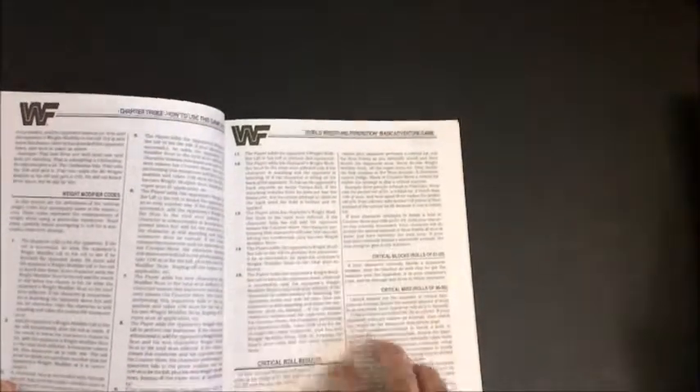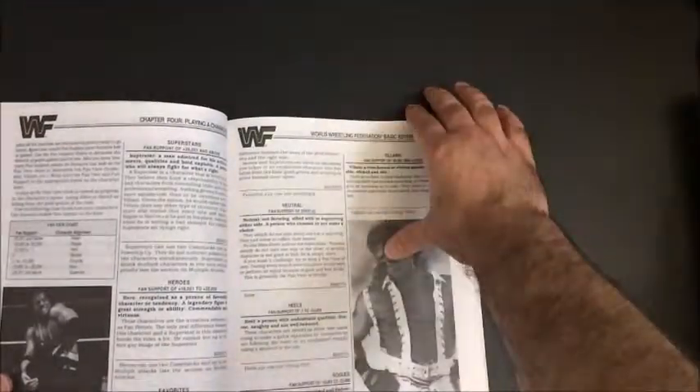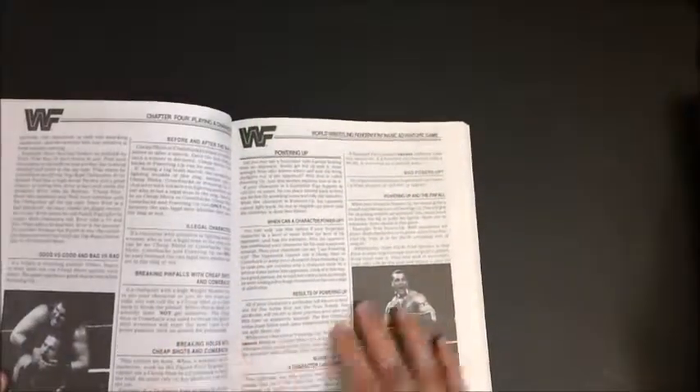The rulebook is pretty big, which is nice — pretty easy to read. That's how to use the game system. There are only some dice involved, then you have the results. It's a playthrough, and there are some characters in the back.